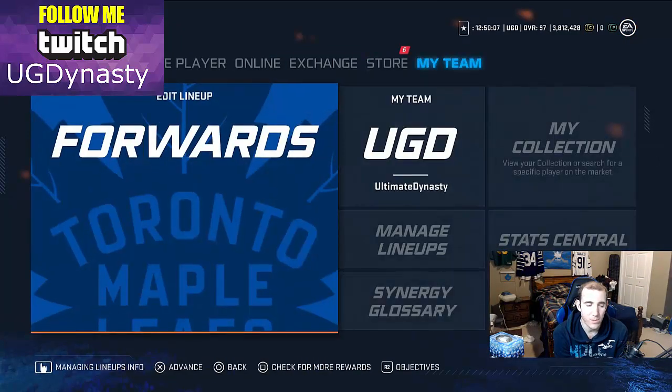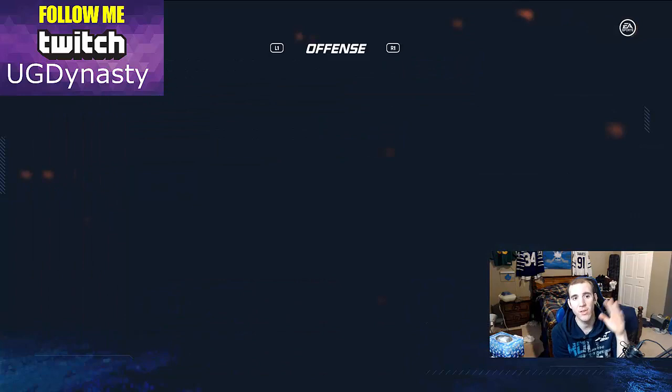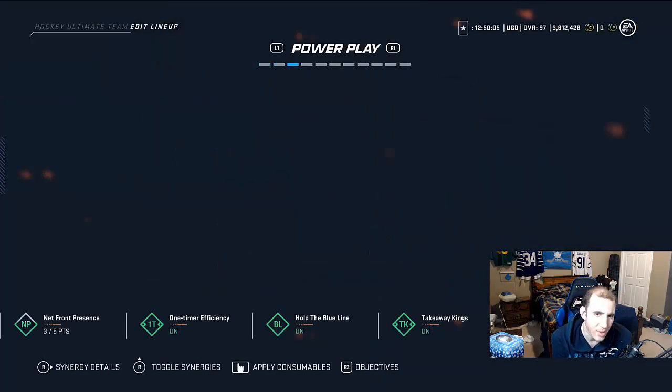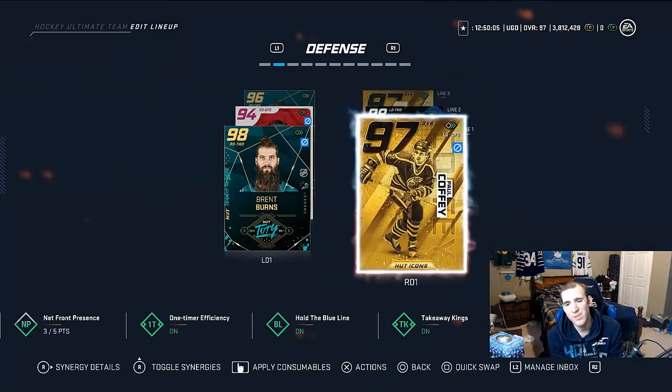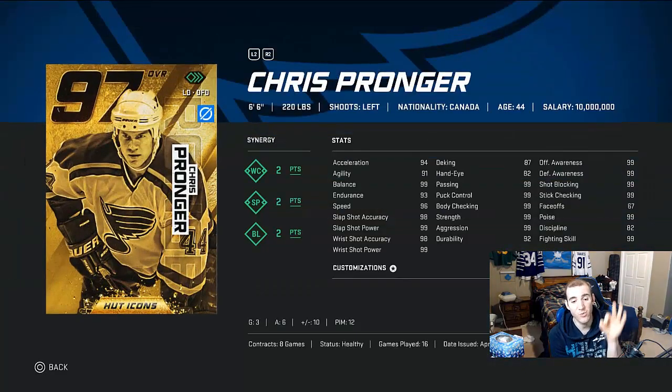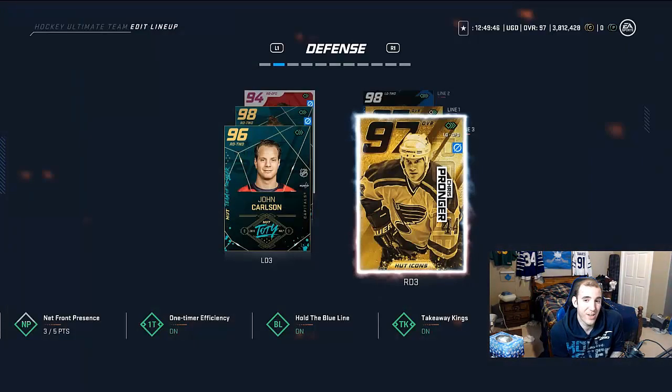Let's look at Chris Pronger's record. I did play a lot of games with him in GWC, so it's not his first couple of games. In 16 games he has 3 goals, 6 assists, a plus-10, and 12 penalty minutes — pretty much all tripping. But he's a beast. If you guys want him, pick him up because he's actually a pretty nice card. He levels people when you need to give them a big hit.